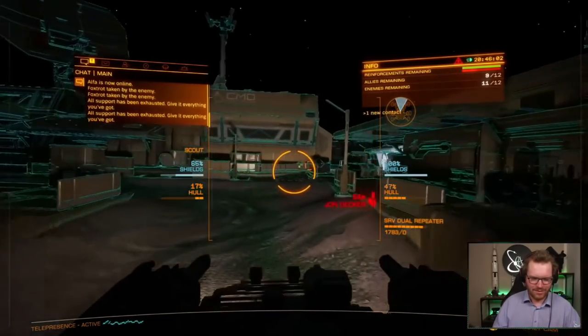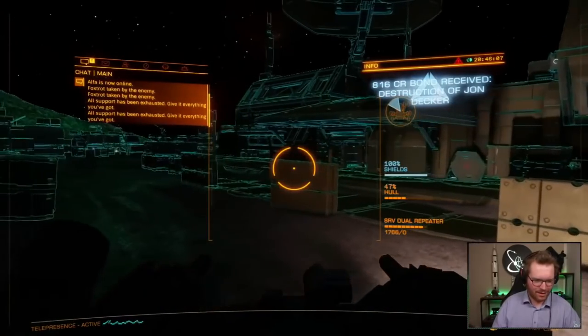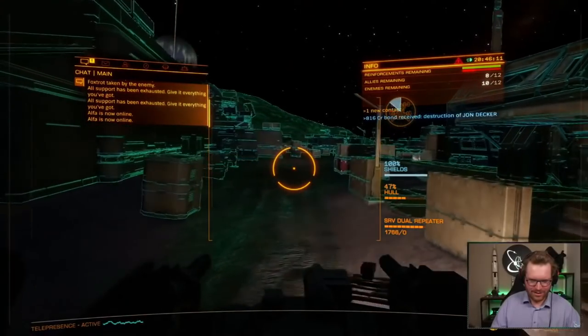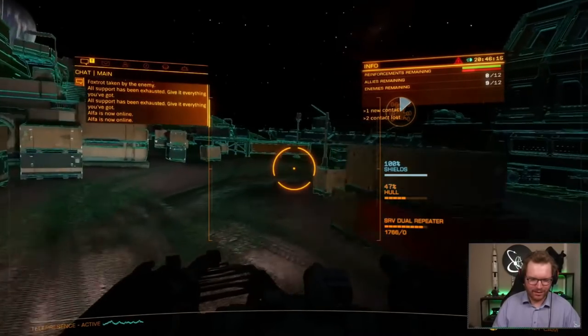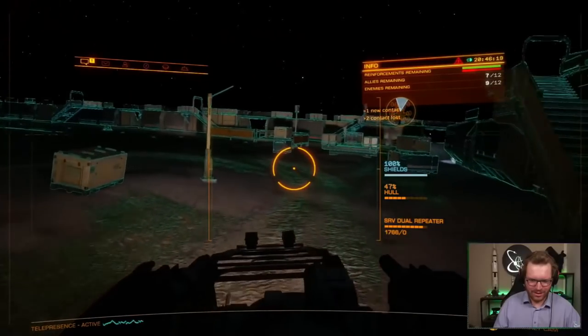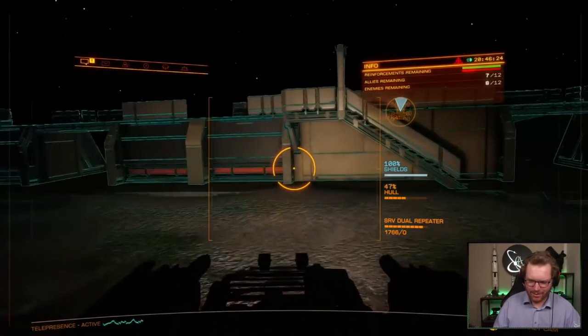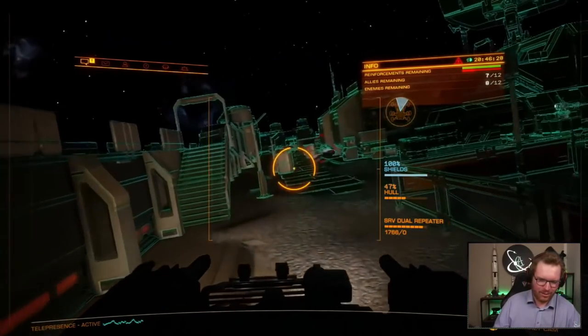All support has been exhausted — give it everything you've got. Target shields offline. There's lots of enemies remaining, but where though? I wonder if I can get out here and get around here so I can go down this side. Maybe this line here — I think that would be good. There's someone running there.